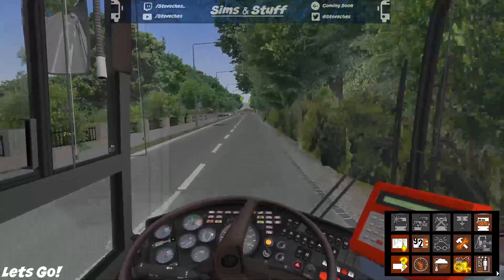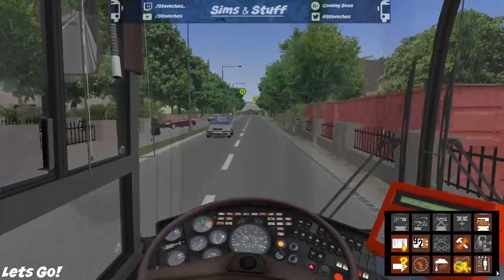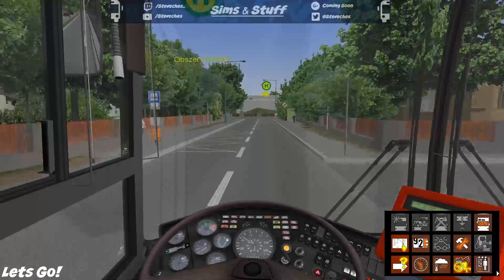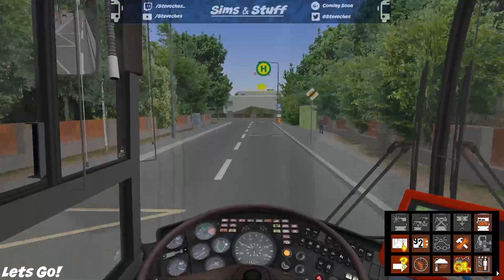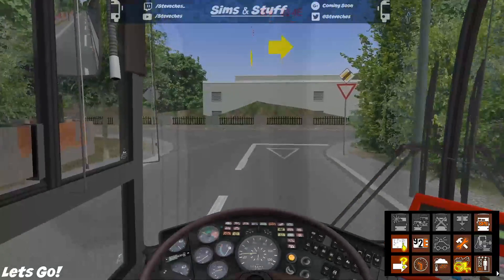Let's see if we get any passengers at the next stop — I can't believe I did that. 284E is going right, so we'll go right.